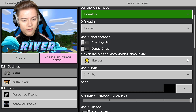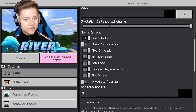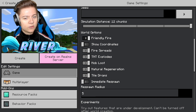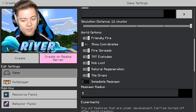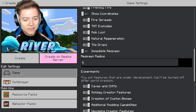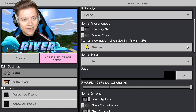We're going to set this to creative mode. I also realized there's a world options section in here which I almost passed. This was definitely not here before. We actually have an option for friendly fire — we can turn that on or off. We have show coordinates, fire spreads, TNT explodes, mob loot, natural regeneration, player drops, and immediate respawn. You can even set a respawn radius. I was just going straight to the experiments and cheats and didn't even notice it. That is so sick.